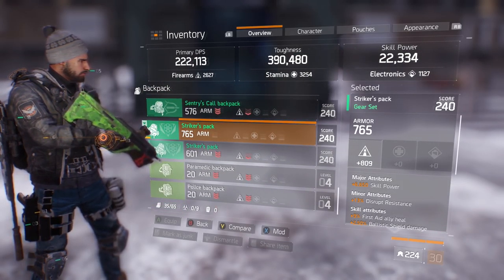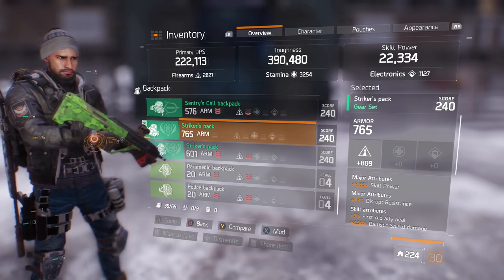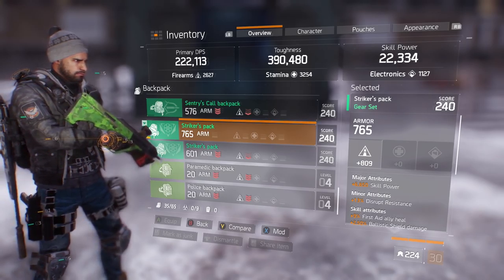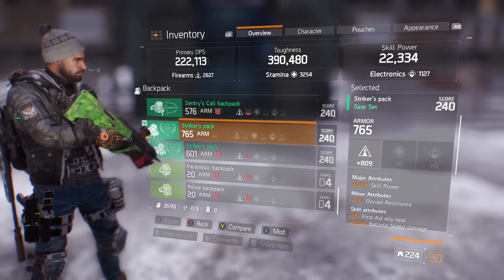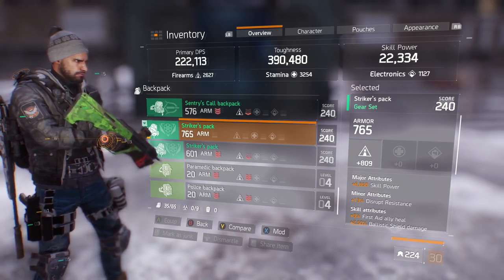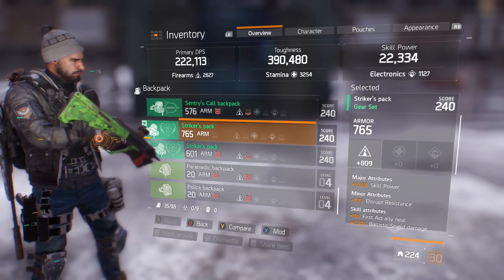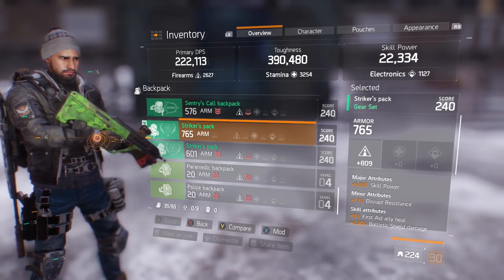One major change I made with 1.2: I got rid of crit chance on my backpack. Quick disclaimer — crit chance had a 60% soft cap, now it's hard capped at 60. You can't use Savage Gloves or Pulse to go over the cap, so I don't need that much crit chance anymore.